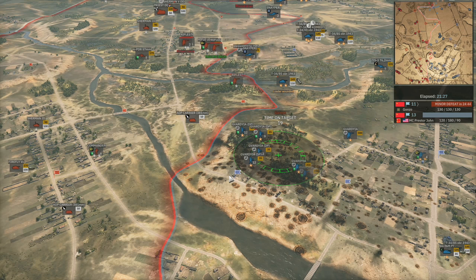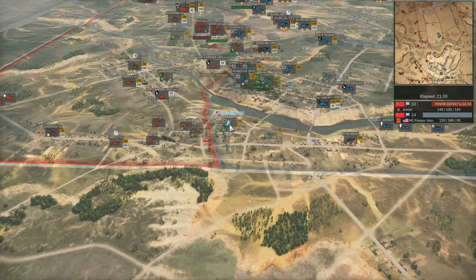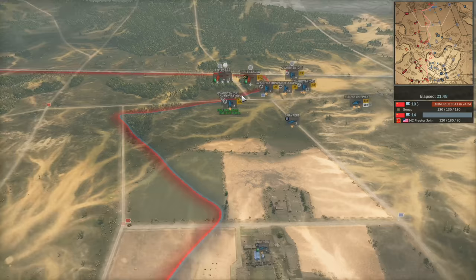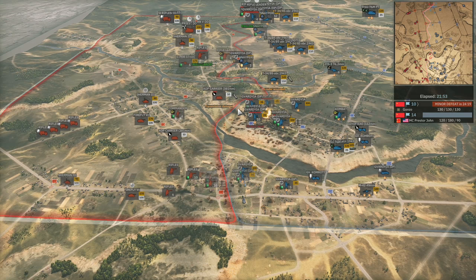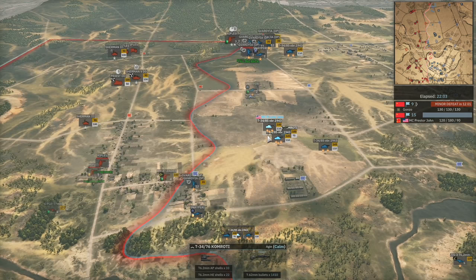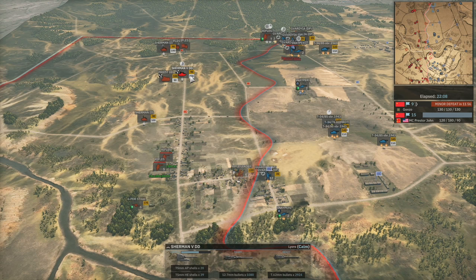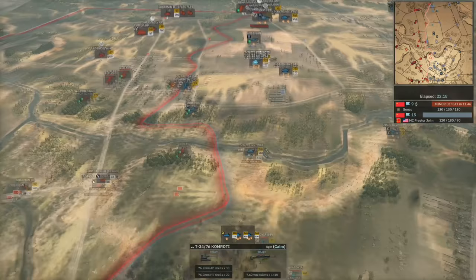Presta John has pretty much taken the hill — if he spreads out his infantry and captures the flag above him, he could go 15 to 9 and start a double tick on Gonzo. I've never really seen Gonzo in this position — he's normally a very aggressive player who gets ahead in the early game. Usually close games against Gonzo are those where people try and push back on him in the late game. But Presta John has been keeping up the aggression just as much as Gonzo, and it's worked out really well — especially with the investment into two-star T-34-85s, which have been a trump card to all the Sherman play from Gonzo.